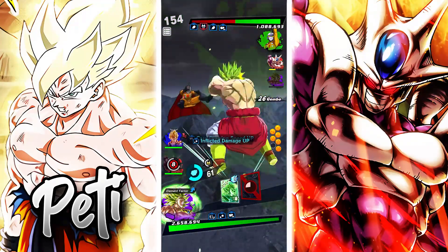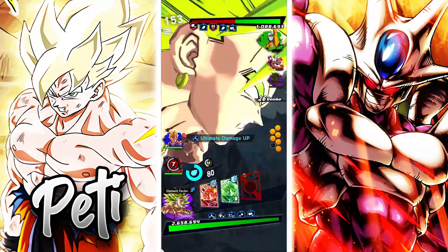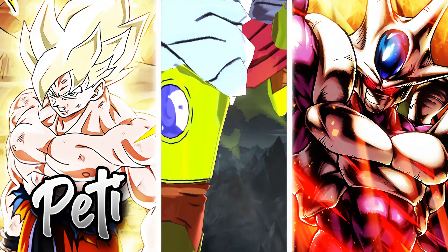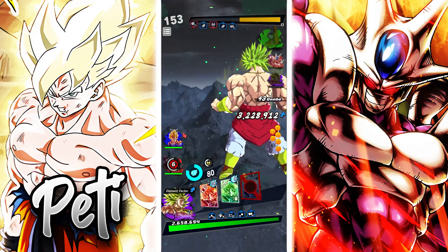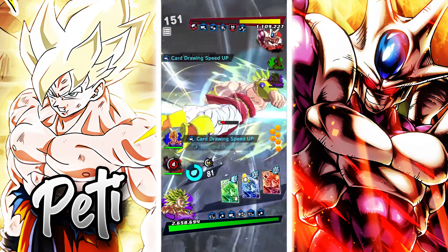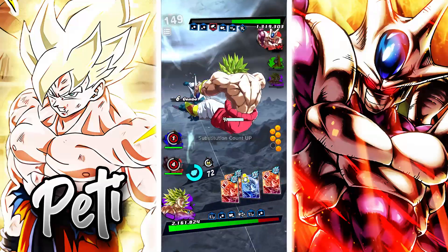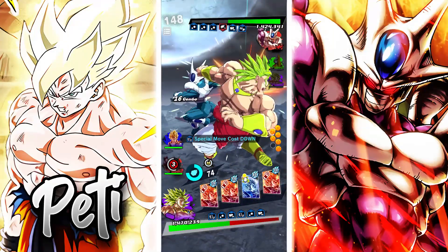I'm just using the ulti — let's kill Gamma 1. The cover change is probably one of the best things about this unit, that's one of the stronger abilities he has. Usually I would say starting off with Broly is not the best idea just because of that, but I wanted to get the intro animation in the video.